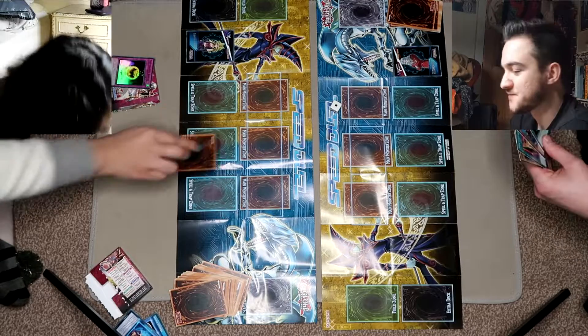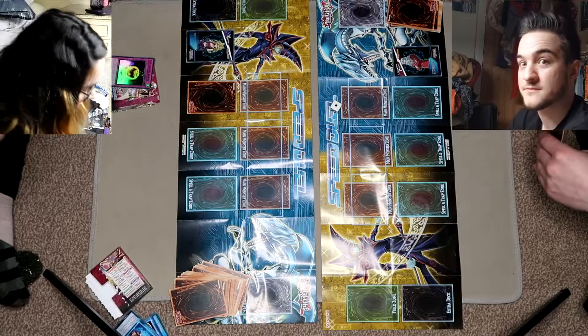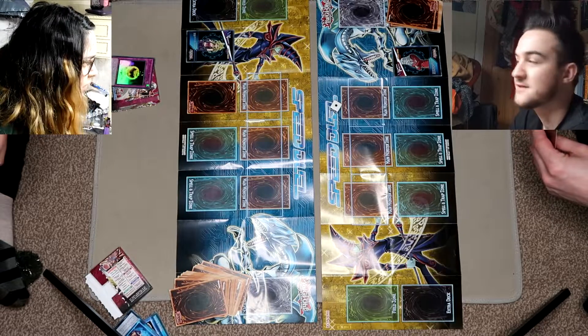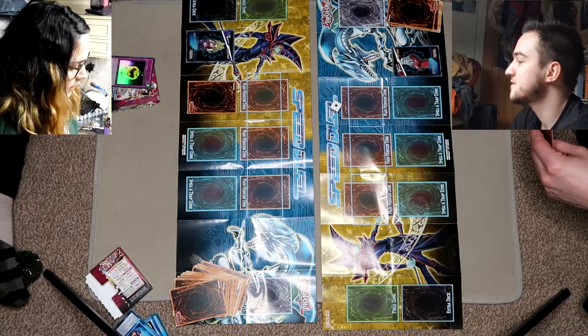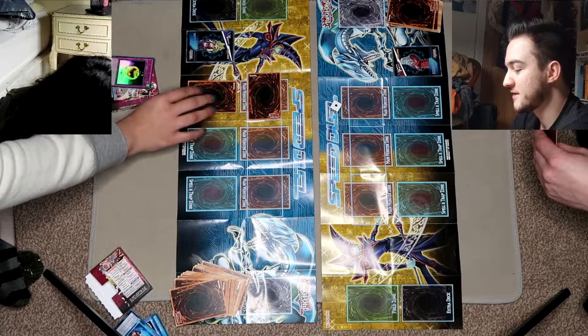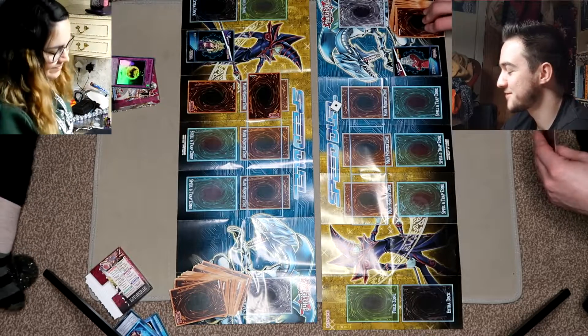Okay, I'll set a thing — a trap, maybe a spell — face down. I can't tell you. Not in the first turn. Okay, I'll set that face down and then you might see all my cards. My turn. Draw a card.